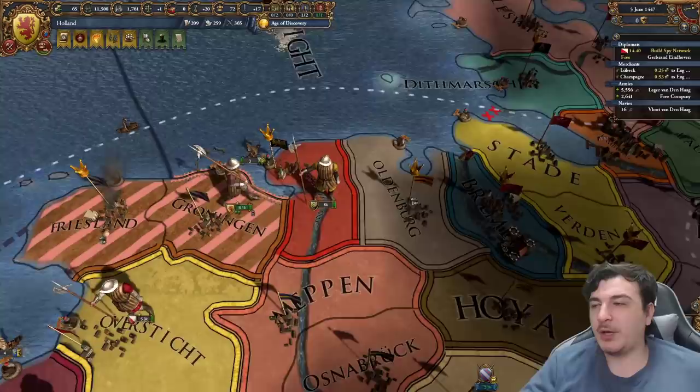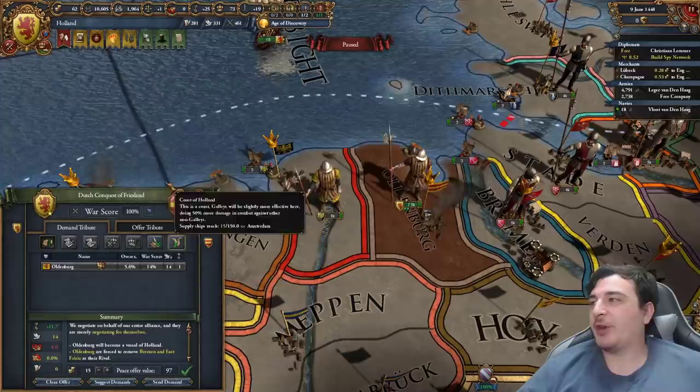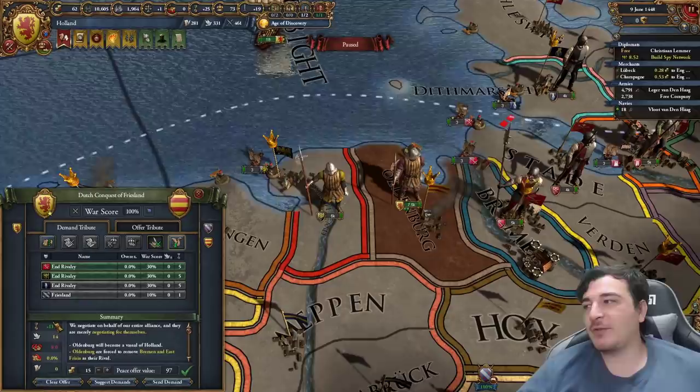We got military access through East Friesland so we can get to Oldenburg and easily kill off their troops. The treaty with Oldenburg is straightforward: we're vassalizing them, which gives us only 8 aggressive expansion. We're cancelling their rivals for extra prestige and taking all their money. At the start of the game, especially in the HRE, prestige is super important so you can lower your aggressive expansion impact.